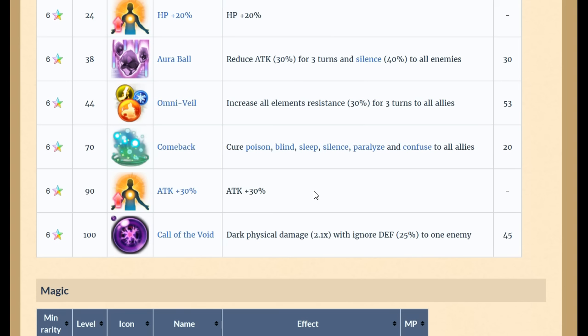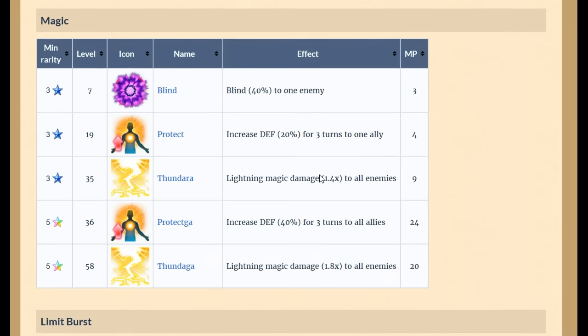The big thing is she got a new dark physical single-target attack at 2.1 times damage with 25% damage ignore, which is going to do some serious damage. The only downside is that many enemies are resistant to dark, so Barrage may still be the better choice depending on the enemy's defense and dark resistance.